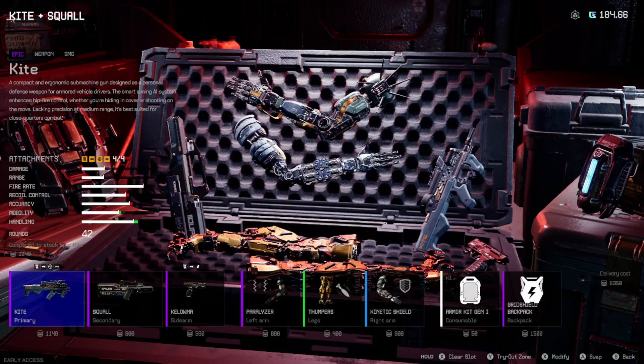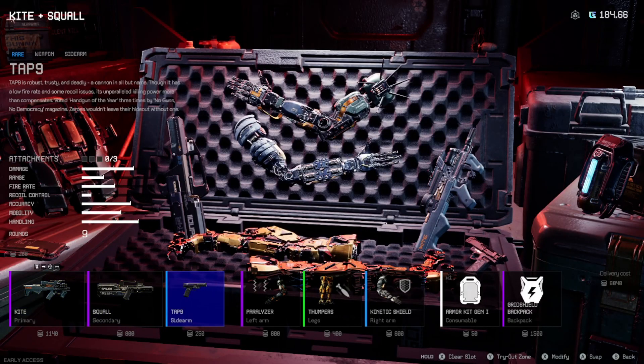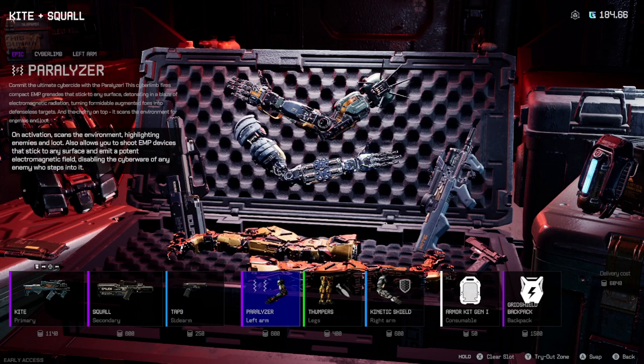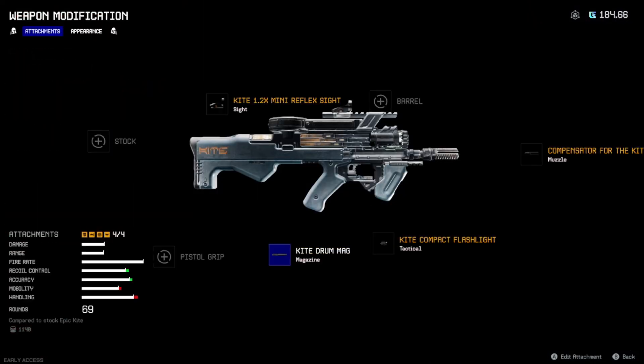Next I have the Kite and the Squall. I'll switch this out because I got a Tap 9 now — Tap 9 is the meta. Paralyzer, Thumpers, Kinetic shield. Let me show you what I have attached to these.